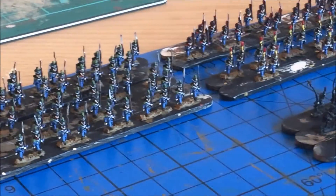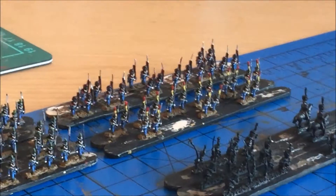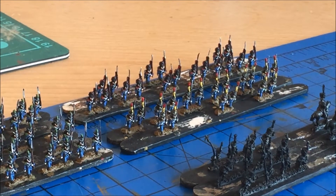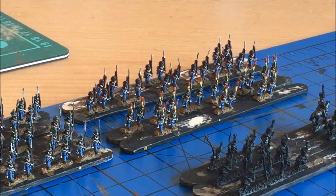Apart from that they pretty much had a similar look, and then just up there are the ones with the red and yellow plumes - the voltiguers, which would be the light company - and then at the back are the carabiniers, which would be basically the same as grenadiers.